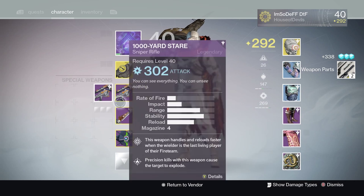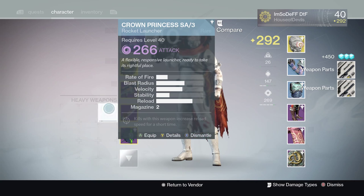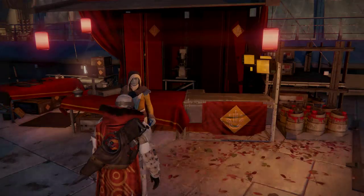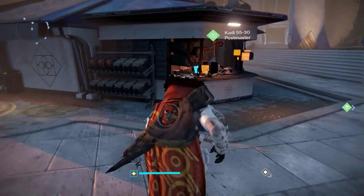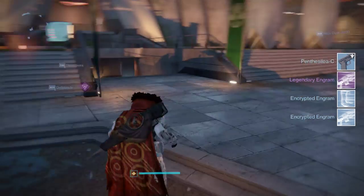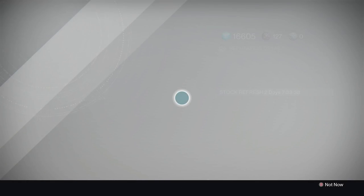I'm going to keep that scout rifle because I can infuse it with something — it's at 290s and it's a primary I need at 290. Look at that — instantly at light level 290. What do we got here? Disruption result — say it isn't so. More engrams! I think this is just a 20-minute session of me unloading engrams on this guy. It's going to be a long video to upload.